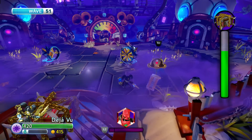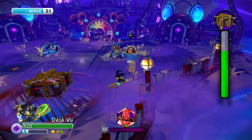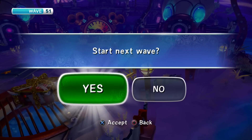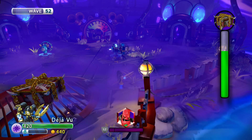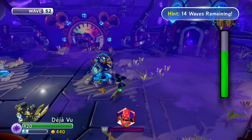You fully gain the XP, and then when you're done, you have Persephone appear to you right on the stage and you buy your upgrades. For now I didn't buy Deja Vu any upgrades, but by the time you finish this, if your towers don't pop and everything, you'll get extra money also, which is good.